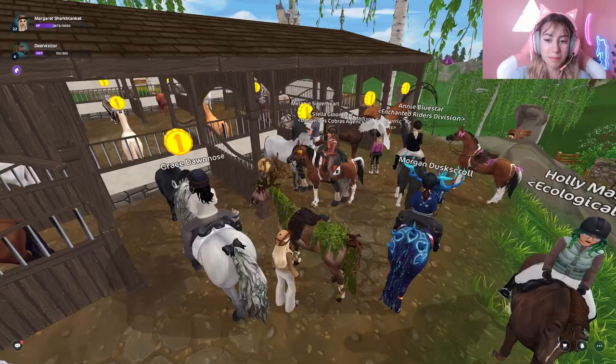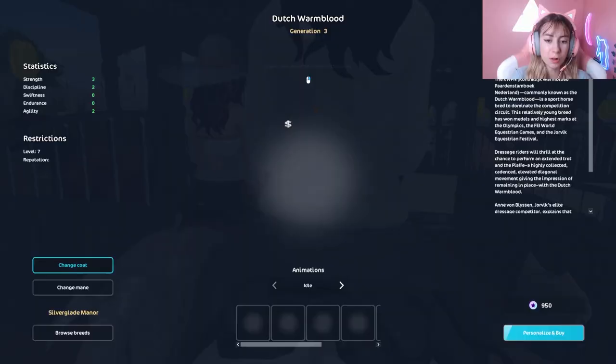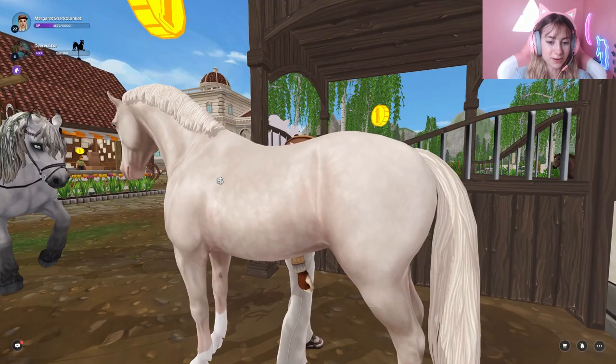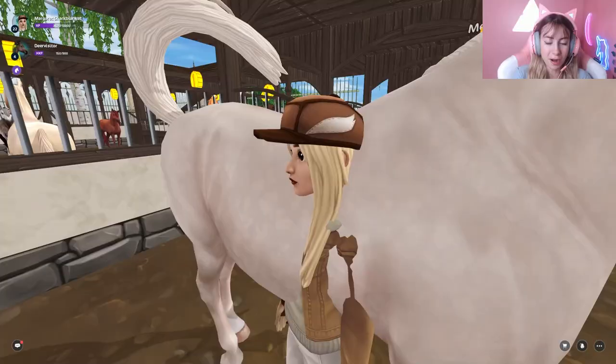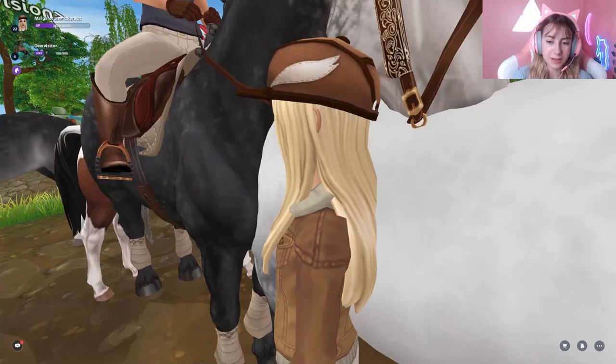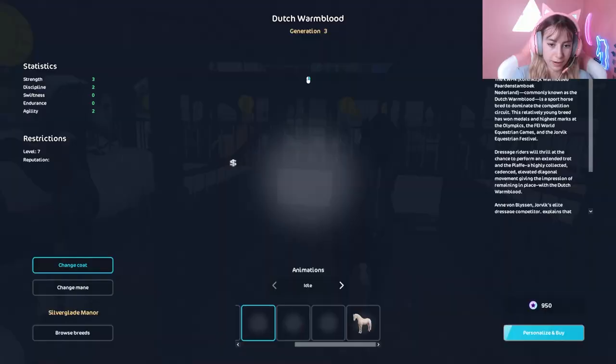These are so cute! Let me see the coat colors — let me pull up my favorites. I love the cremello. This one is so pretty. With Star Stable's cremellos they usually don't do subtle markings, so I'm really impressed — this one has subtle markings like little dapples and it's kind of shiny.